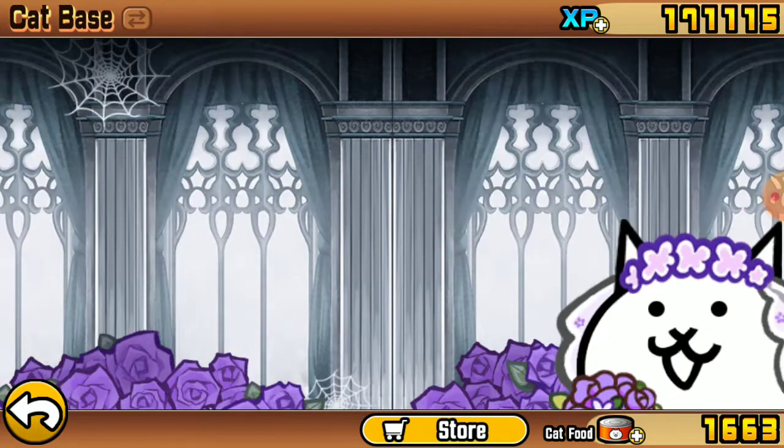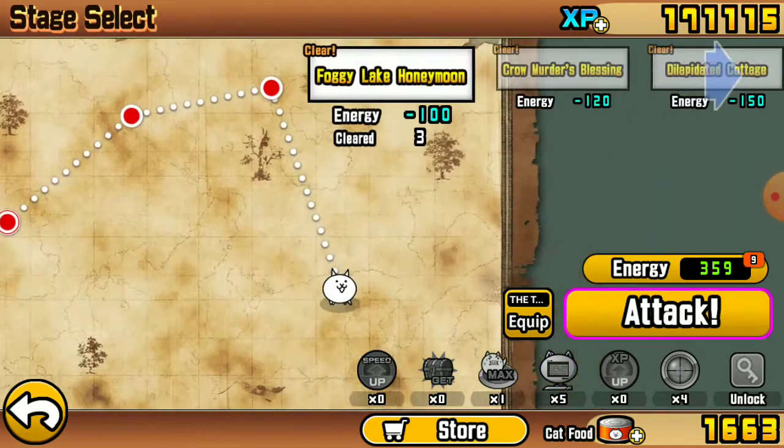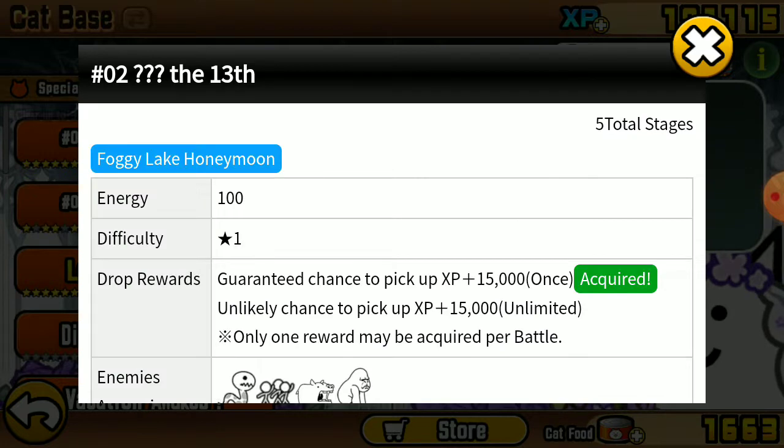Okay, let's do one. This is the one, yeah. Let's do that. Wait, is there a chance to get the continuation stage in the Foggy Light Honeymoon?